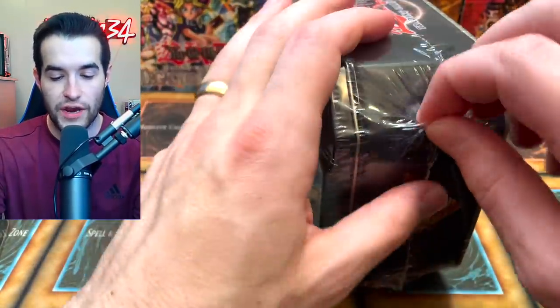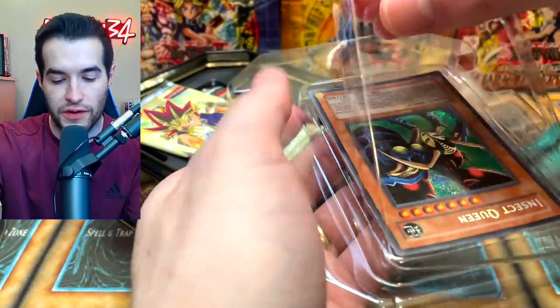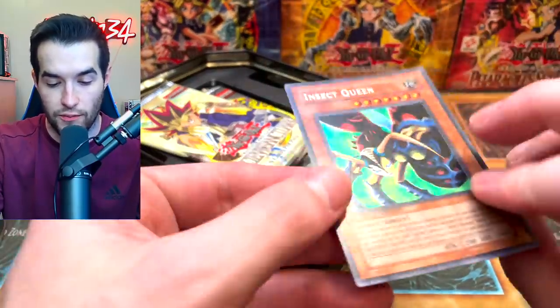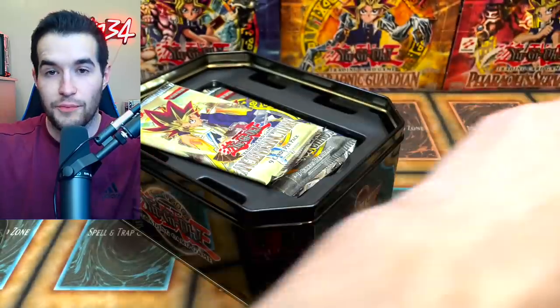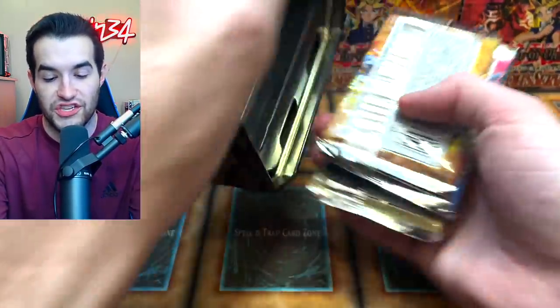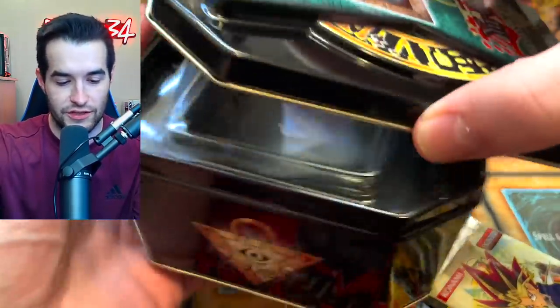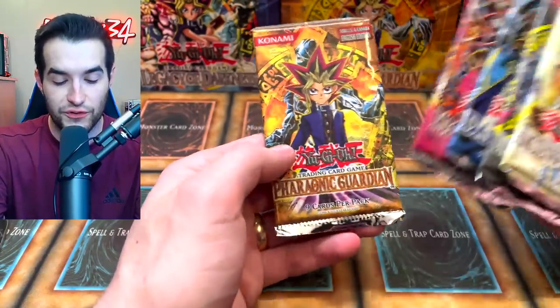We're starting with the Insect Queen tin. Let's check out the promo — it looks very minty, a very nice card. The Insect Queen is one of my favorites from this era. Inside this tin we have Ancient Sanctuary, Invasion of Chaos, Dark Crisis, Magician's Force, and Pharaonic Guardians packs. We're saving Invasion of Chaos and Magician's Force for the end. Let's start with Ancient Sanctuary — probably the least exciting but still cool to open.